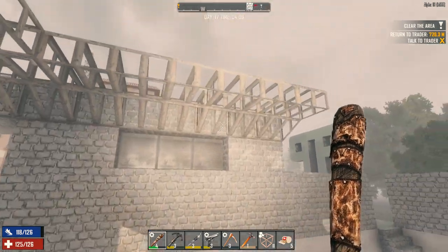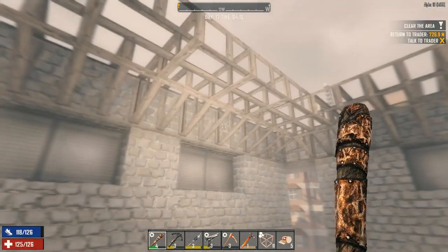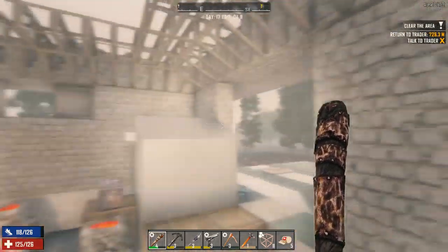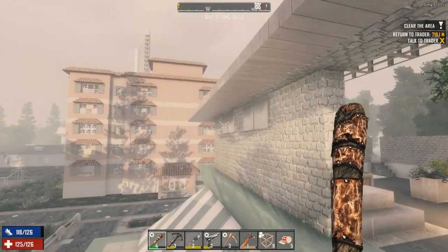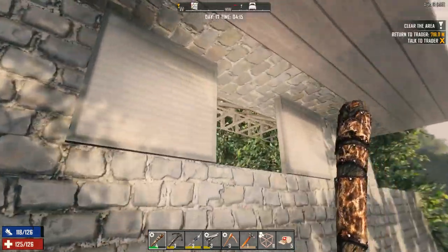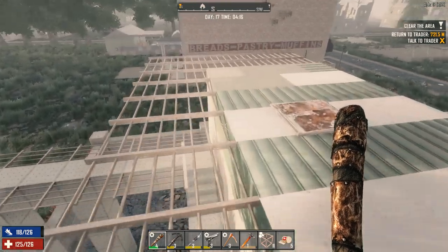I did a bit of work on the base here last night. I'm getting the roof slowly into place. As you can see, I've got the walls upgraded to cobble all the way around. We've got some nice windows added on here — they're just more for aesthetic purposes, but we need one more, which is why I keep all the ones that I find.